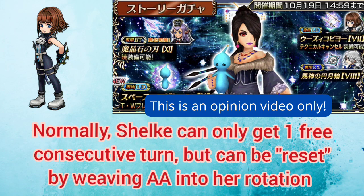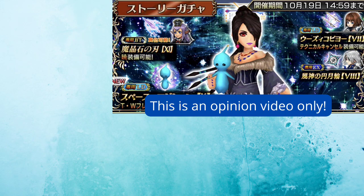Her additional ability will also be reset to full skill count upon LD use. Now briefly covering my opinion on the value of this banner: Shulk has the potential to be quite a decent damage dealer, but a lot depends on how you capitalize on her free turns. It's not as simple as just mashing buttons — you have to track when she gets her free turns and weave in her additional ability to maximize consecutive turns, which will drastically alter her damage output. The drawback is that she's not the only turn-hogger DPS available at this point in the game.